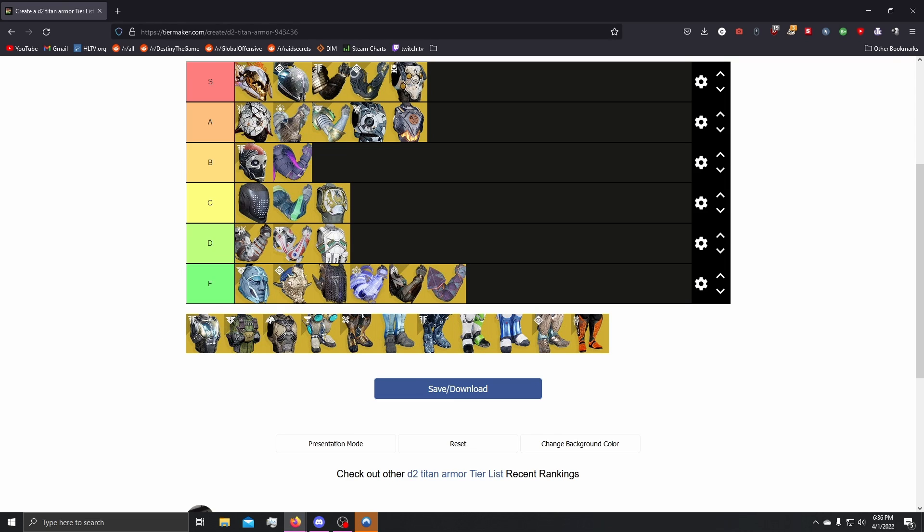Next up, we have Heart of Inmost Light. The way this works: if you cast one of your abilities, it improves the ability damage and recharge rate of your other abilities. With Void 3.0 you can have constant grenades basically all the time. I think it's kind of slept on a little bit. I'm not sure how good it's going to be with Void 3.0 in the higher tier content, but as it stands in the content that's available and the hard mode content available, Heart of Inmost Light is a pretty solid pick — S tier. I think it's a little underrated only because people are kind of used to the meta slave picks right now and really haven't experimented with these other exotics.